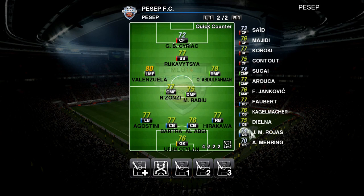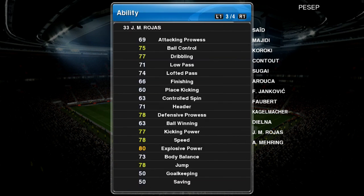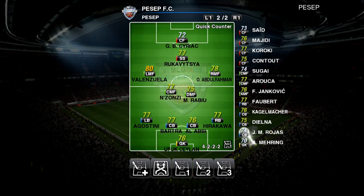My other favourite defender is Jose Manuel Rojas. This guy is rated only 74 — look at his work rate 80, reasonably good passing and dribbling, and explosive power, which is what I need. When you're trying to defend against a player who does a speed burst, this is what he's good for.